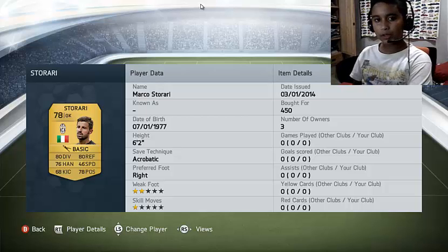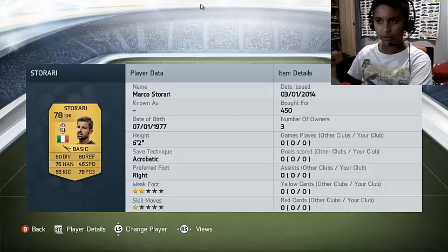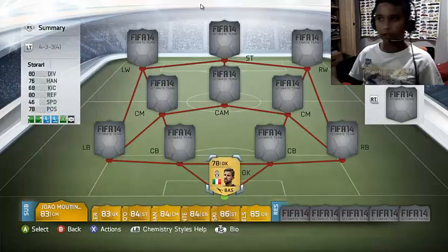The goalkeeper is Storari, placed in Juventus. He has 80 diving, 80 reflexes, 78 positioning, 76 handling — not bad. He gets the acrobatic save technique and costs only 450 coins.